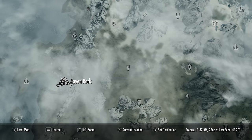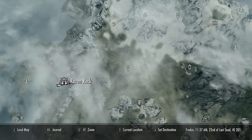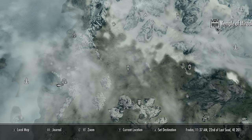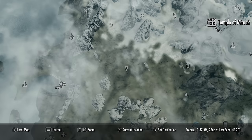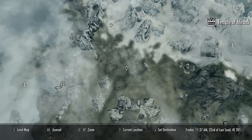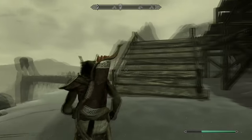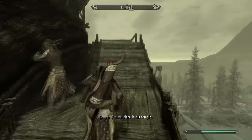Once you reach Solstheim, you must travel from Raven Rock northeast to the Temple of Miraak, which is located here on the map — and this is the map of Solstheim that you unlock when you get there. Once you reach the Temple of Miraak, you must speak to Frea. You will then be able to start the main Dragonborn DLC quest line.